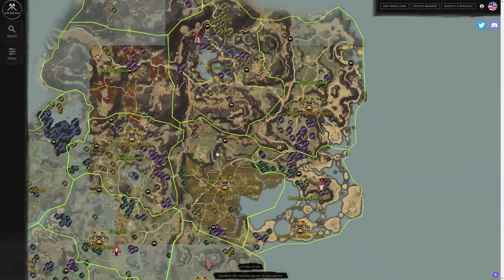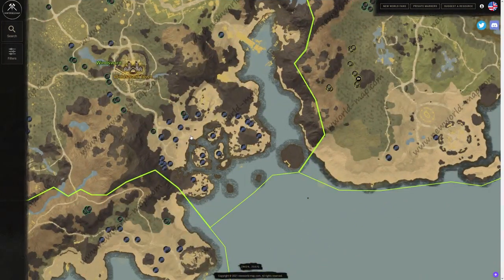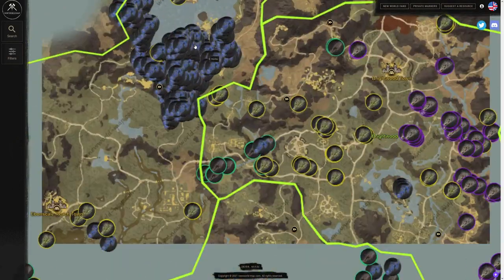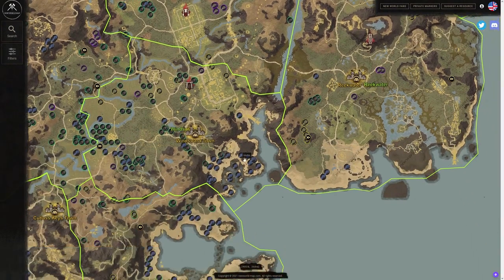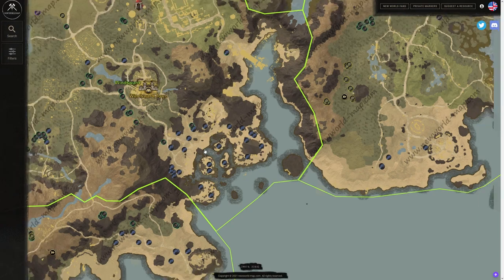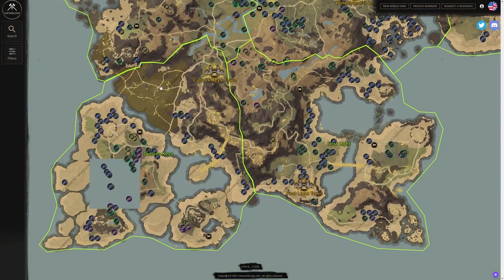If we look at a couple more spots, down in Windsward there are a couple of islands. I don't like this nearly as much as Evanscale, because the nodes are closer together and there are some mobs around. In my opinion, it's not worth coming to Windsward if you can go to Evanscale. But if you can't get there yet, this is a solid secondary spot — it's a slightly lower-level area, so you can stay alive if you're focused just on gathering.